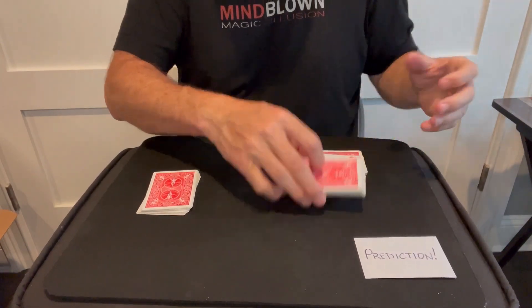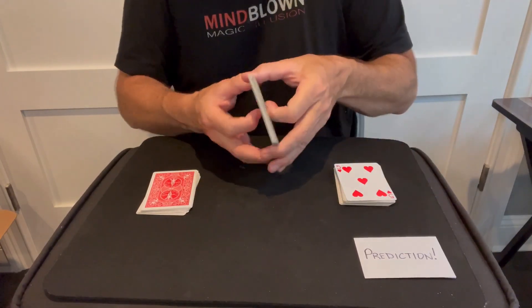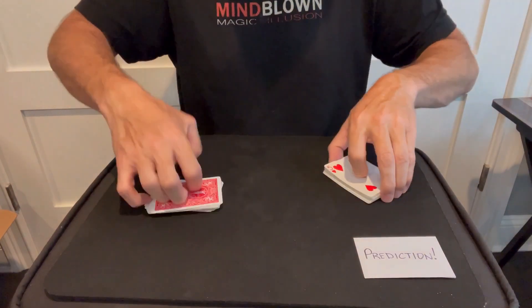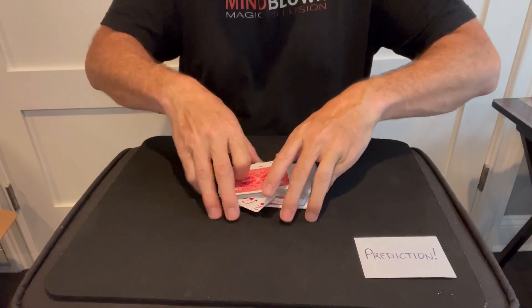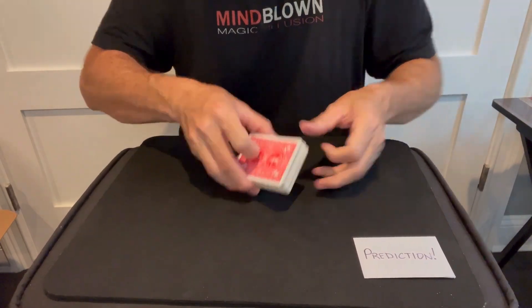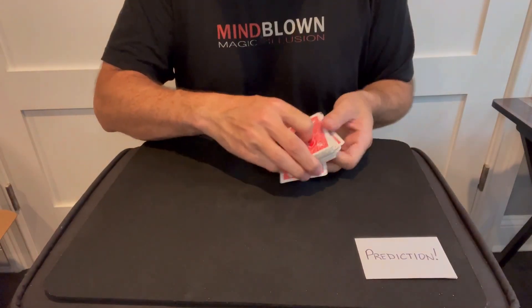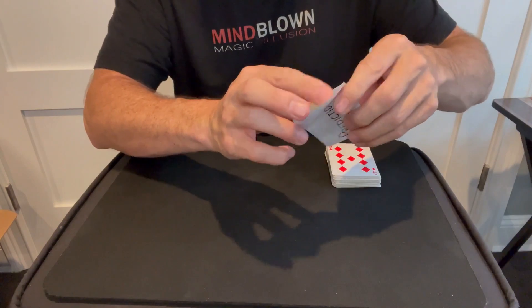And then again, they can cut this pile if they want, shuffle it more, take some from the middle, flip it upside down and shuffle these into each other. Then they can take the two packs and shuffle them into each other — they can do this as much as they want. Now as you can see the deck is all mixed up, and now we're going to look at the prediction.